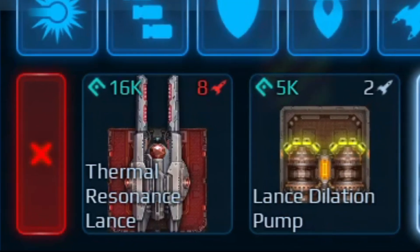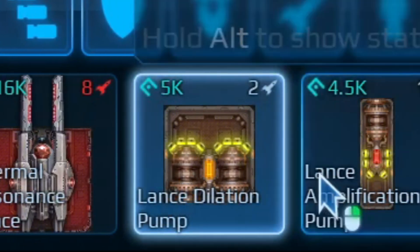Thermal Resonance Lance, Dilation pump, Amplifier. Those are the components to any good fire beam. I'm not going to explain exactly what each one does. Just note that the thermal resonance lance is the actual weapon. Meanwhile, the dilation and amplification pumps are just used to make it more powerful. So the more you stack, the better they are.